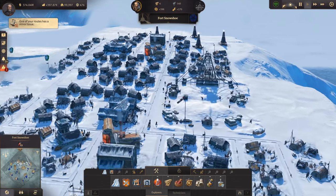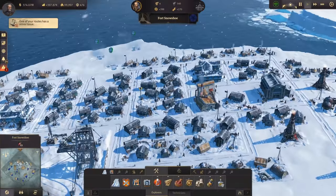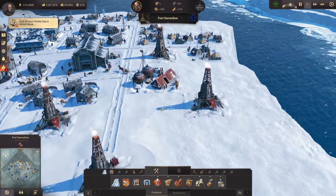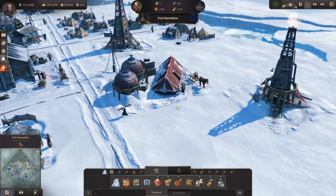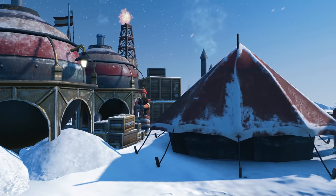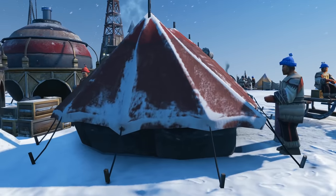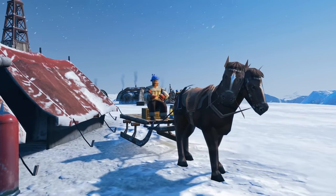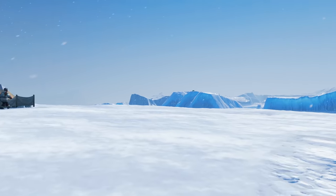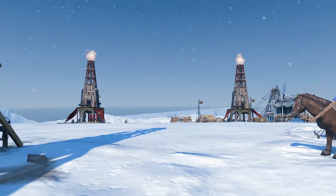Hello everybody and welcome back. We're looking at Fort Snowshoe here. Last time we built the first gas mine, which is now fully up and functional. It's looking good with a beautiful view over the Arctic plateaus, with little Santa Claus workers running around in blue and red hats.